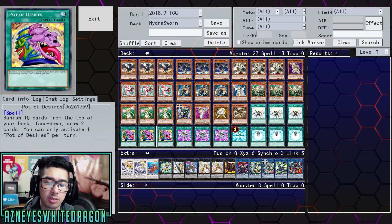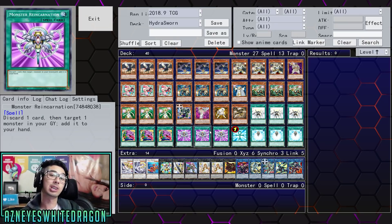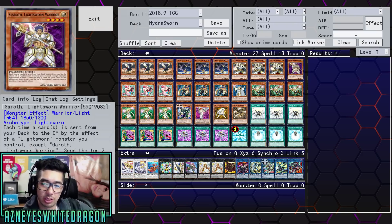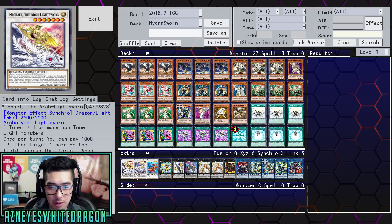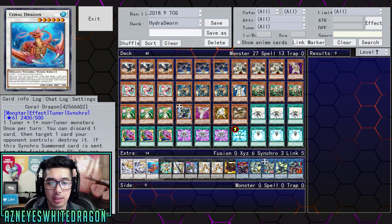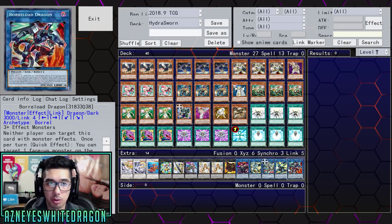For spells, every Lightsworn deck has to run triple Solar Recharge and triple Charge of the Light Brigade. Then obviously Monster Reborn. You can also opt to put in Foolish Burial — that's actually a card I would recommend. I'm playing three Monster Reincarnation for consistency, and three Pot of Desires — I always run it in Lightsworn because you've got to win in one turn anyway, especially when you're going so fast with Hydra Lander. For the extra deck, I'm playing Michael, Sacred Raven Coral, the Utopia lineup, Castel, double Minerva, Cowboy, Skuldi, Needlefiber, Black Luster Soldier, Borreload, and Borrelsword — pretty generic stuff.